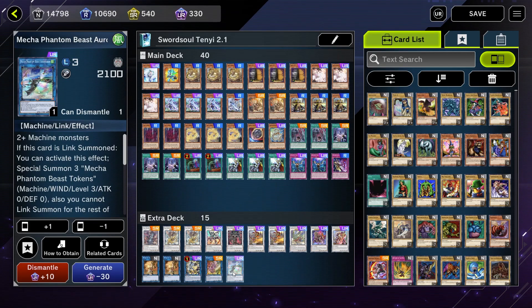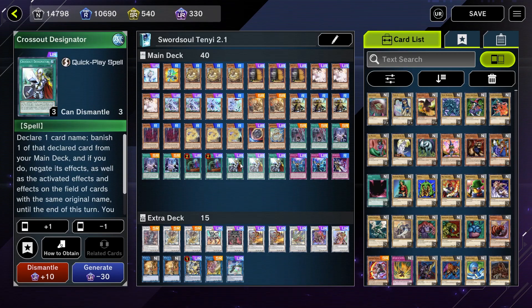In the extra deck: one Yazi Evil of the Yang Zing, two Baxia Brightness of the Yang Zing, one Boreload Savage Dragon, one Draco Berserker of the Tenyi, two Swordsoul Grandmaster Qixiao, one Chow Fang Phantom of the Yang Zing, one Baron de Fleur, one Swordsoul Supreme Sovereign Chengying, two Monk of the Tenyi, one Crystron Halqifibrax, one Shaman of the Tenyi, and Mecha Phantom Beast Auroradon. I've been really liking the three Cross Out Designators — you could get away with two, but three is especially important in this meta with so many mirror matches. It's a quick-play spell assault and judgment in the mirror.